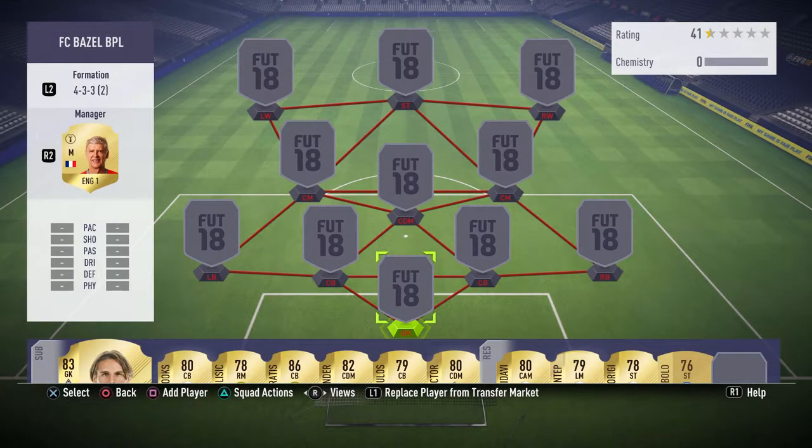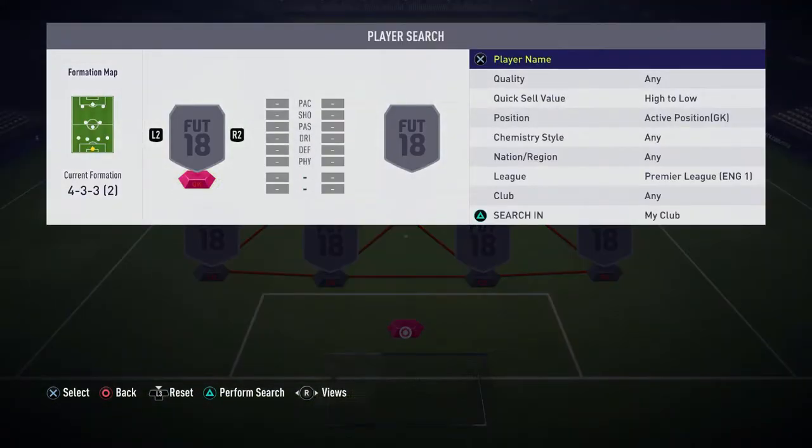Hey, what's up guys and welcome back to a brand new video on the channel. Today I'm going to be giving you a FIFA 18 squad builder. This is going to be a Premier League team which costs around 90 to 100 thousand coins. This is for people that have already got coins from buying packs or doing trading, so let's get straight into the video.